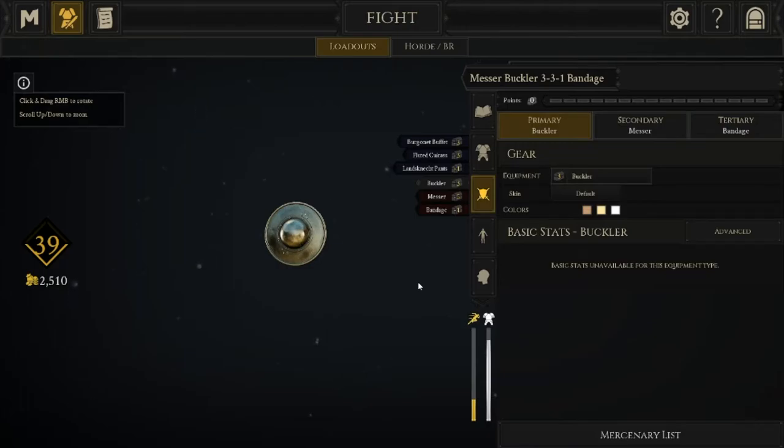The buckler is the only shield in the game that, after you lose your stamina and it gets knocked to the ground, restores you back to max stamina — 100 out of 100 with whatever weapon you're using. If you win the fight and pick your buckler back up, this can happen over and over again: buckler knocked out, recover it, back to max stamina. It's very, very good and will get you out of a lot of tight situations.